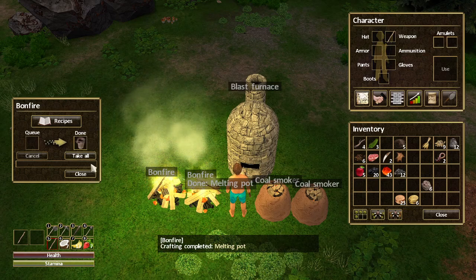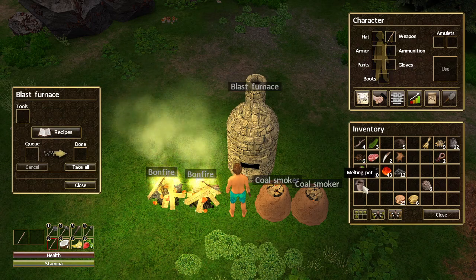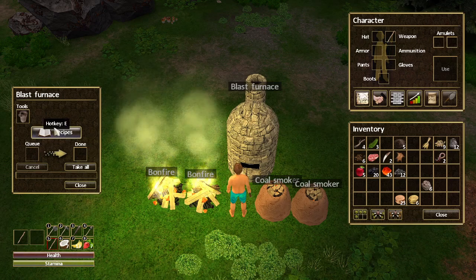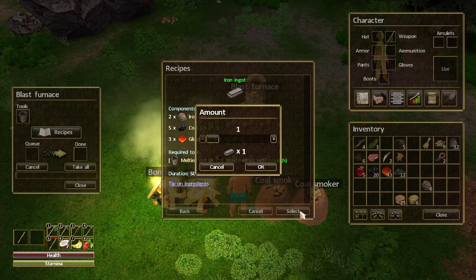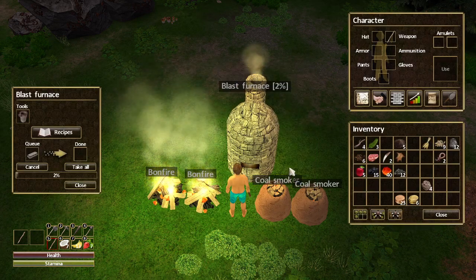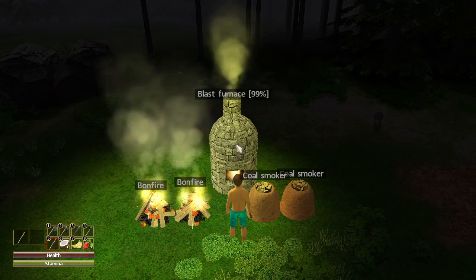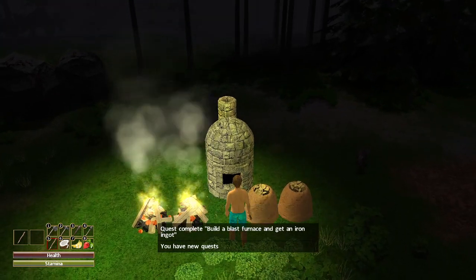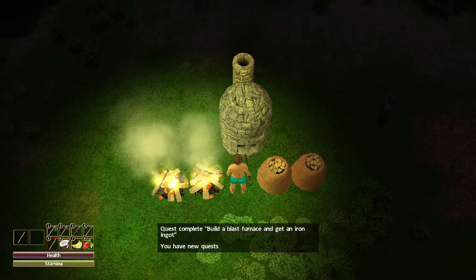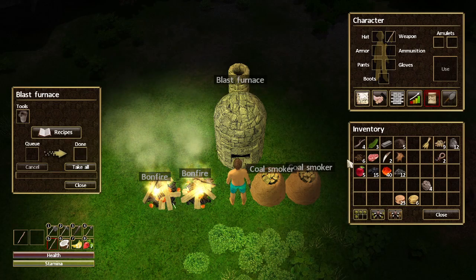The melting pot is done. Let's go to the blast furnace and put the melting pot in the tools slot. Now in the recipe for iron ingot I have all the components: iron ore, coal, and glowing ember, plus the melting pot. I'll make one iron ingot — my first one. The iron ingot is done, let's take it.